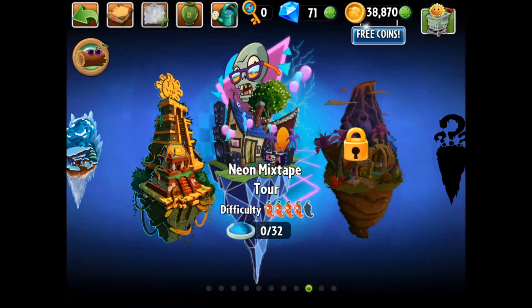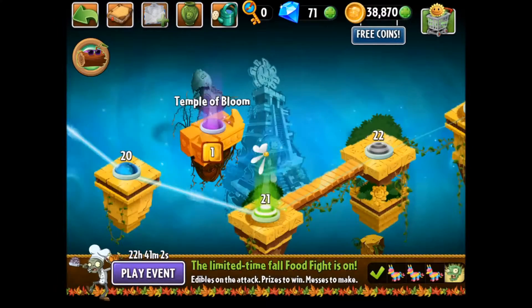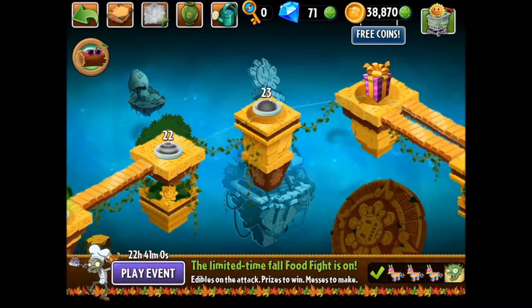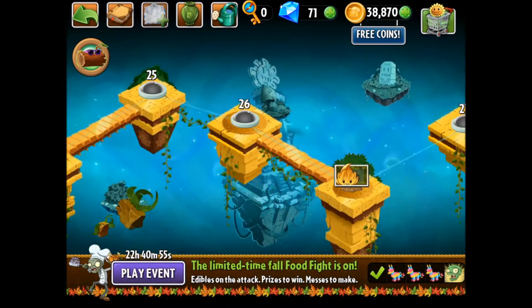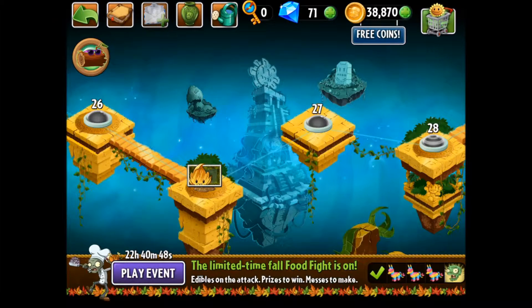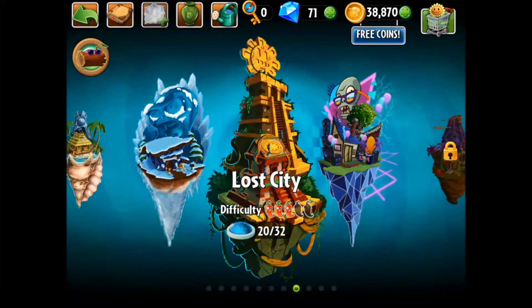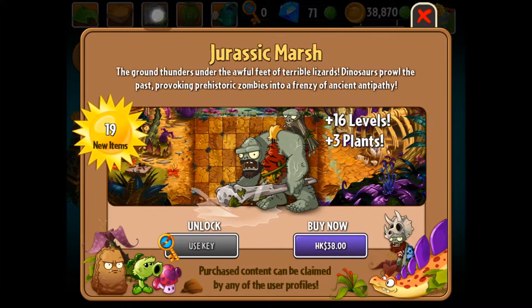To unlock new levels, you obviously have to beat the previous ones. When you are progressing through a world, you sometimes get a mystery gift box, and you also unlock new plants. To unlock new worlds, there are two ways. Jurassic March was just released yesterday — it's a new world. This game is still relatively new and the game company is still updating it occasionally.